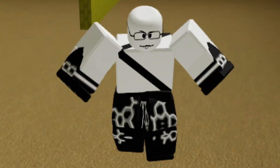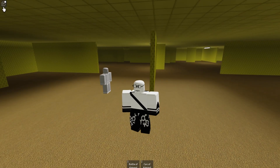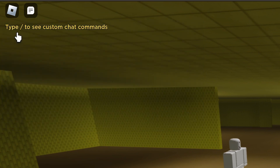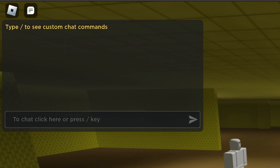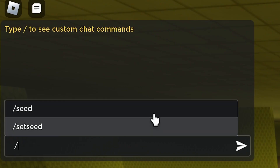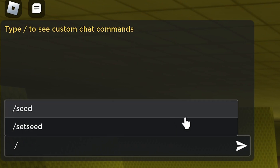I've unlocked the game for everyone to play. So as you can see in the top left chat, we have type slash to see custom chat commands, and I think you'll be very happy to know that we have two slash chat commands right here.